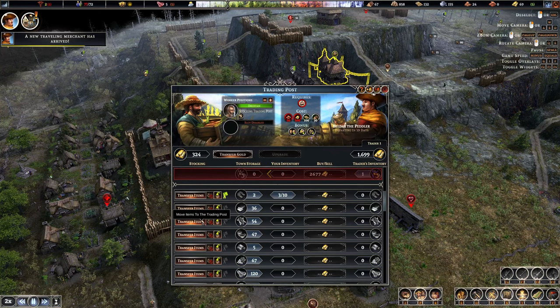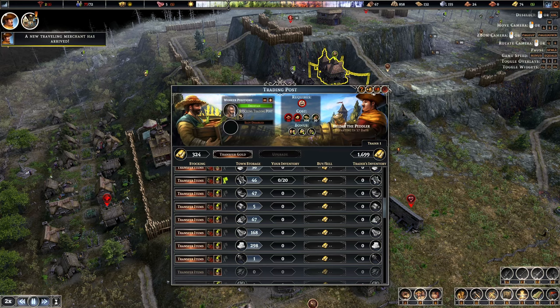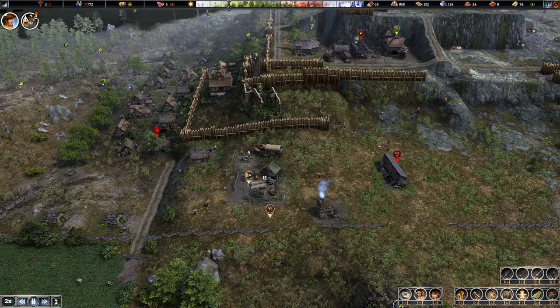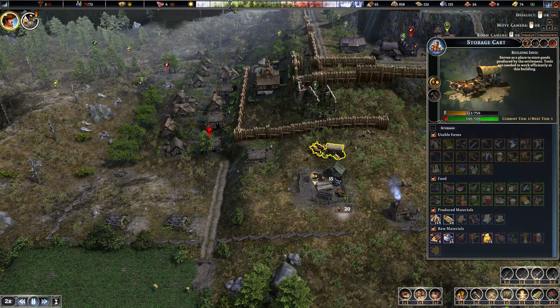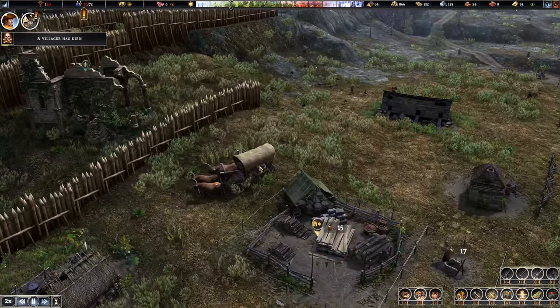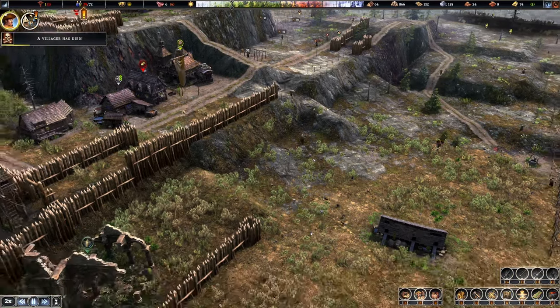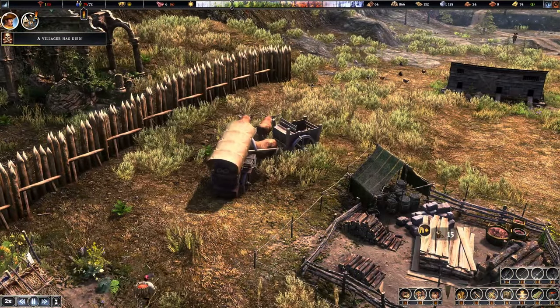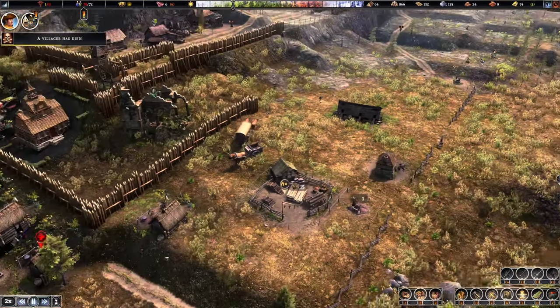We need to work on the trade items. It would be nice to get some money coming in. We're pretty broke. And now that we're not terraforming, we can actually afford to do a lot of things we couldn't before. I have five gold per turn. What is going on? The wagon's just chilling here... oh, it's because I'm moving it.